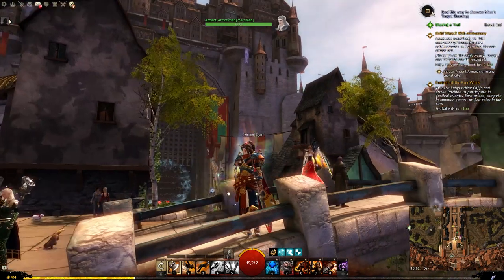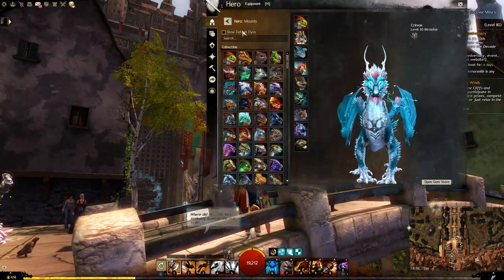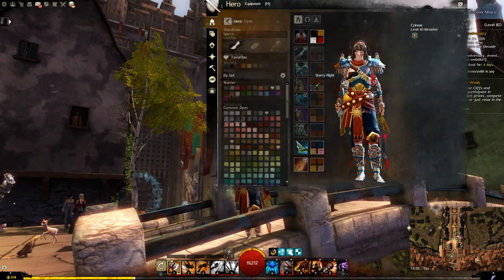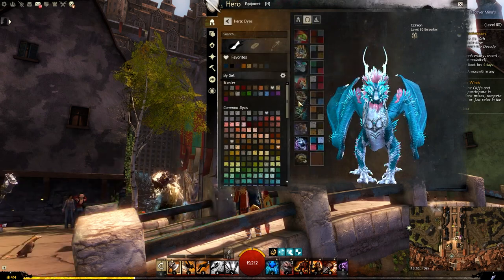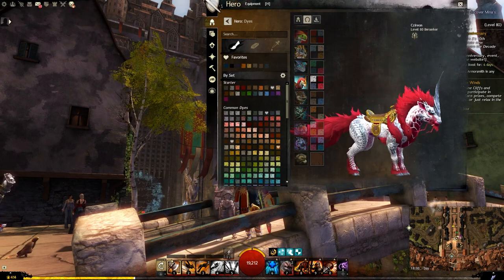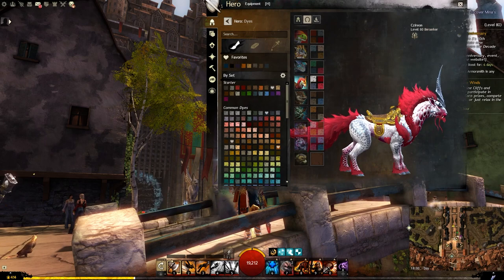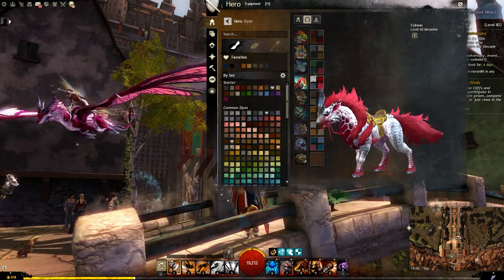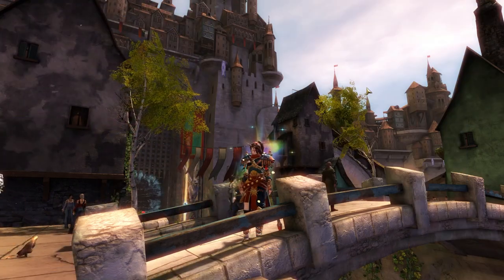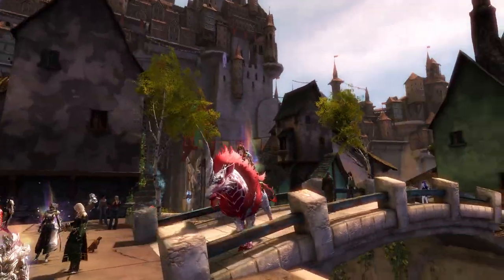Let's go check out the dyes first and then check out the Kirin on Char as well. We have white on the top, scarlet as well — so white and scarlet up there. Sincerity and strawberry down below. Really, really nice, this one. I do quite like this Kirin.